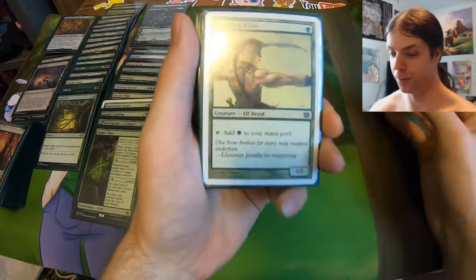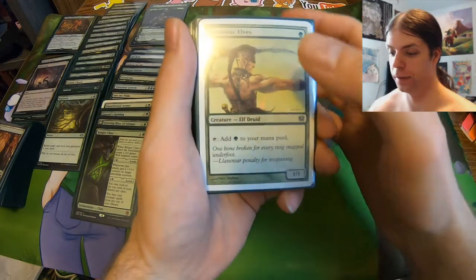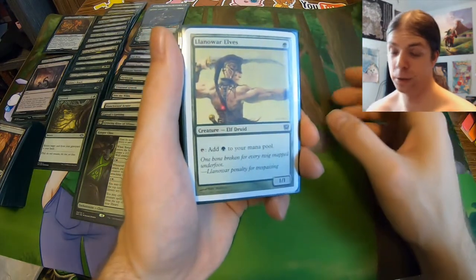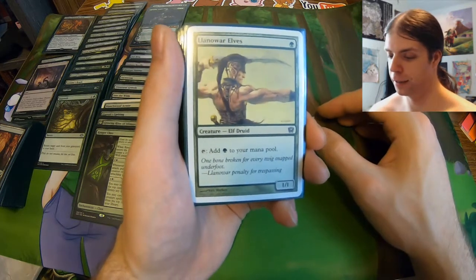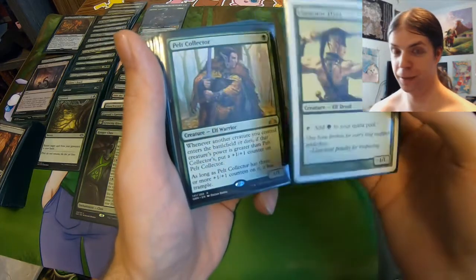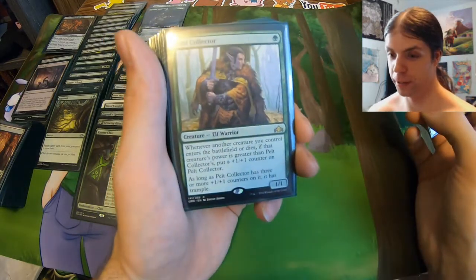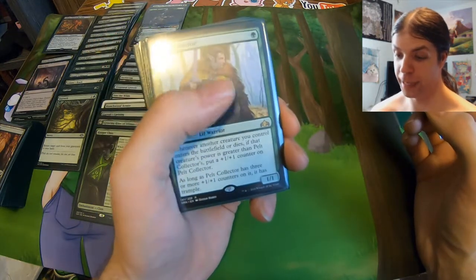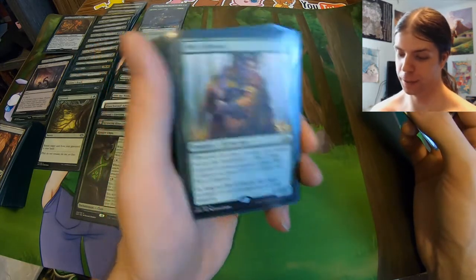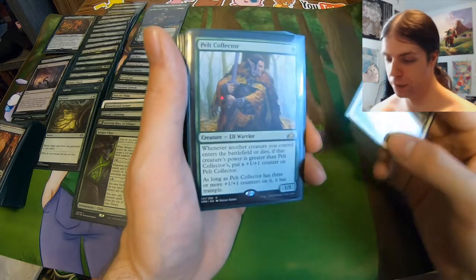The first creature was already spoiled — it's Llanowar Elves. We got that white border rocking — my first introduction to the game, this is still my first Llanowar Elves, that's still my first Blanchwood Armor, my first cards I actually owned. Very happy to include them in my first real commander deck. Llanowar Elves needs no introduction — you tap it, add a green. Very classic, very iconic, very good. We got a Pelt Collector as well — one mana one-one, but when another creature enters the battlefield, if its power is greater than Pelt Collector's, you put a one-one counter on Pelt Collector. If it has three or more one-one counters, it gains Trample. Nice little body that grows throughout the game — good early, good late game.